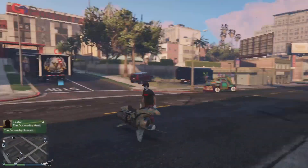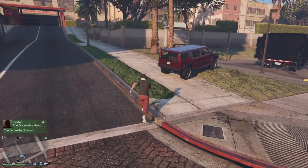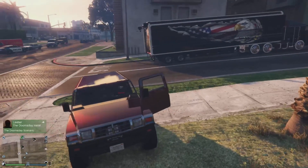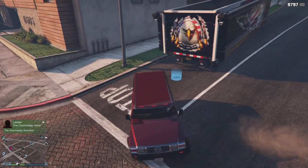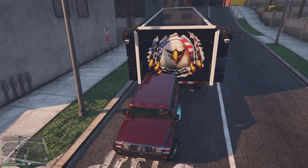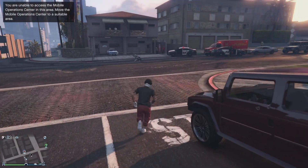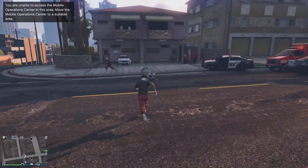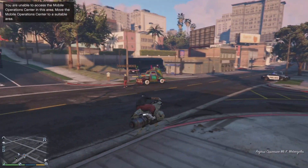Once you do that, get off the Oppressor, go grab that street car — that SUV — and back it up into your MOC. Once you've backed it up like that, get back onto your Oppressor and get on top of that car.